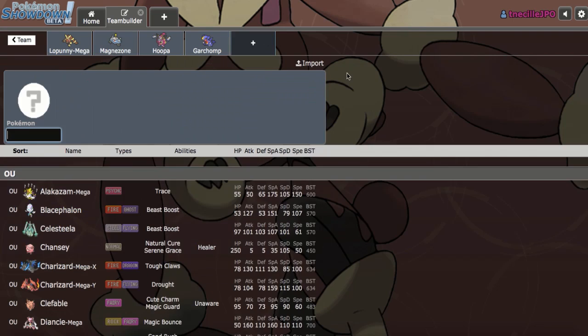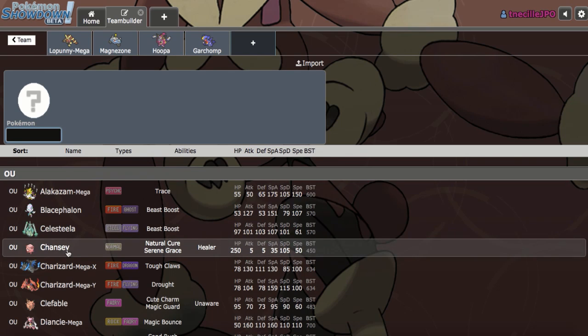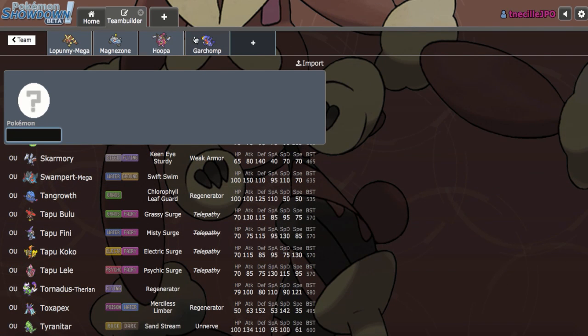The team is still really weak to Tapu Fini. I need to figure out what to do about that. Also, now that I have Garchomp, I can't add Bulu if I want Earthquake to be as strong as possible. I need a Water resist — that's going to be important. I could go Assault Vest Magearna because I don't have an Offensive Steel-type that can take Psychics from Lele. Another Steel-type here could be very beneficial.